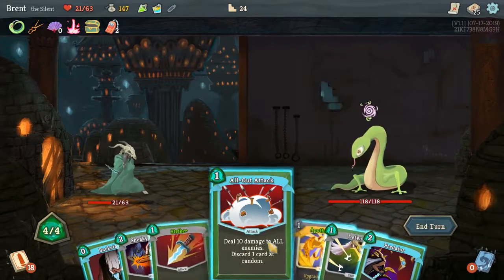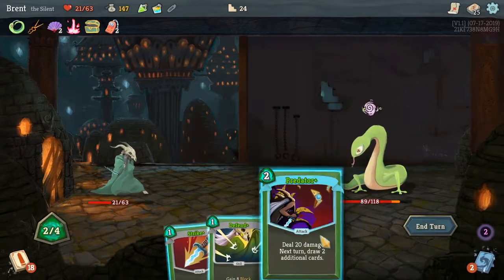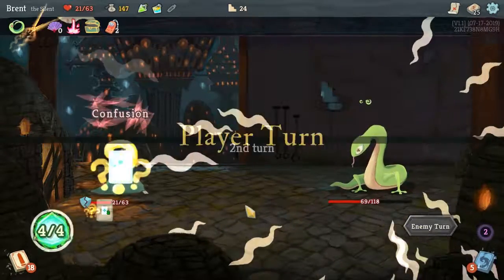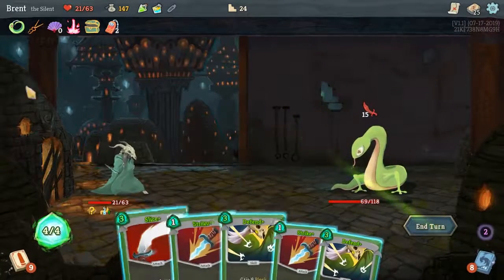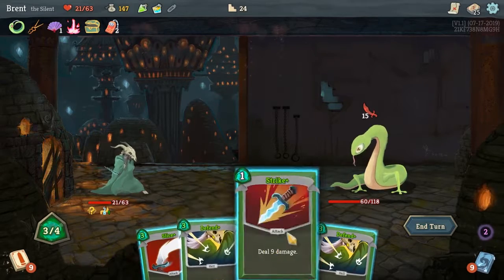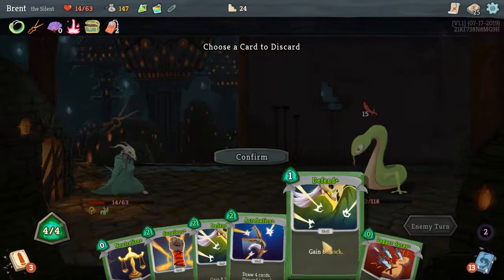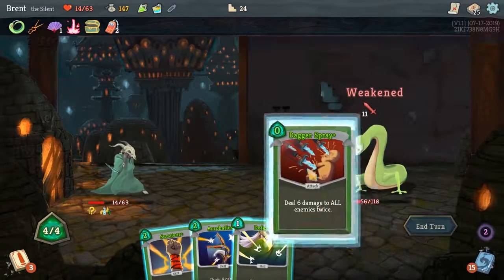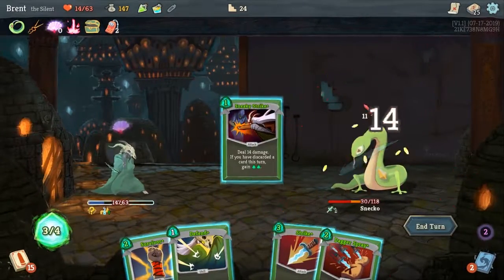Apotheosis. Backstab right there, so All Out Attack. Drop the Sneaky Strike unfortunately — that's the only discard we had anyway. I think based on the numbers it looked like it wouldn't have mattered. A Prepared turn — not the best because all our cards cost a lot. Both our defends cost a ton. We could negate it with the Ancient Potion, but it's fine. The two-cost defend is going to be the one that's gone. Neutralize. Dagger Spray. Big draw.